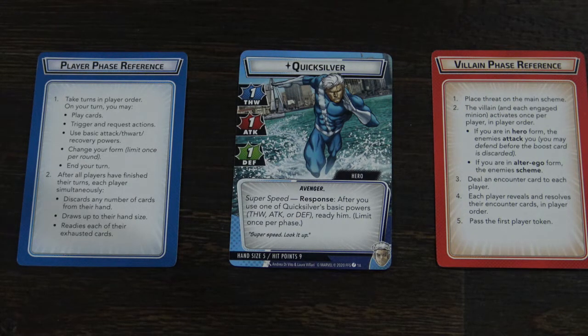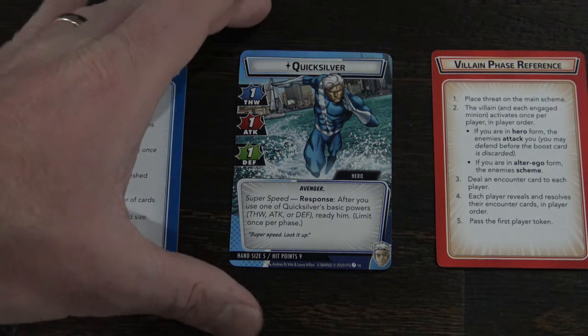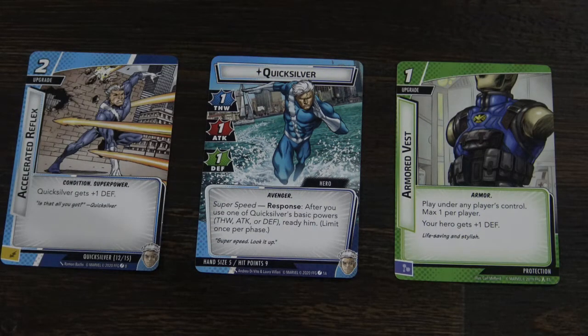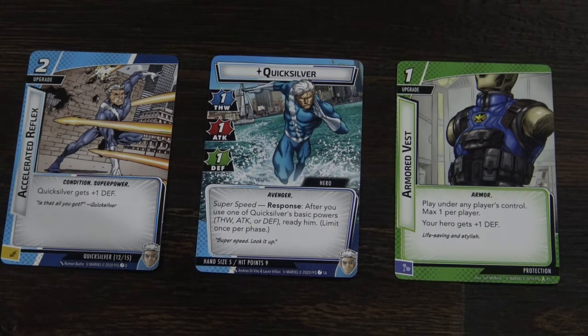Quicksilver is very squishy with only nine hit points and goes down pretty fast, so mixing him with some defense buffs really improves his survivability. The two buffs you should look for are Accelerated Reflex — there's only one in the deck — and Armored Vest. Both add one defense to Quicksilver. He starts with really bad ability scores, but once you add these two buffs he has a three defense, which is key because he can defend multiple times during the enemy's phase.